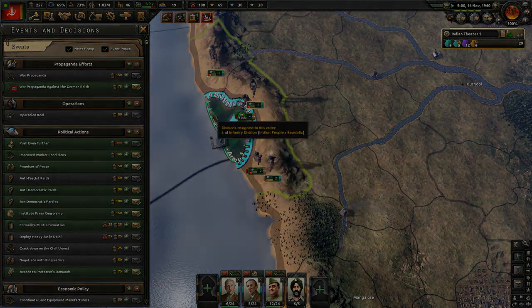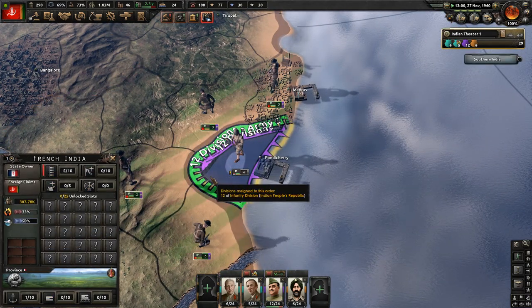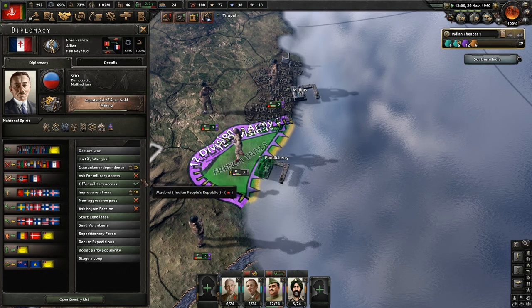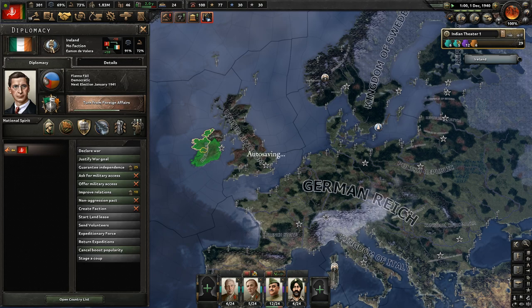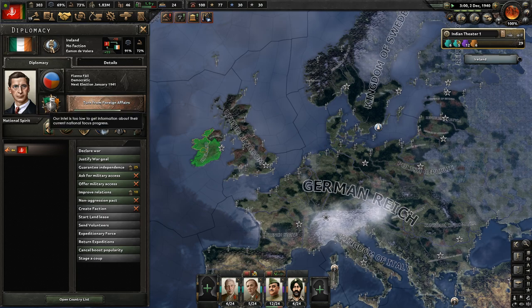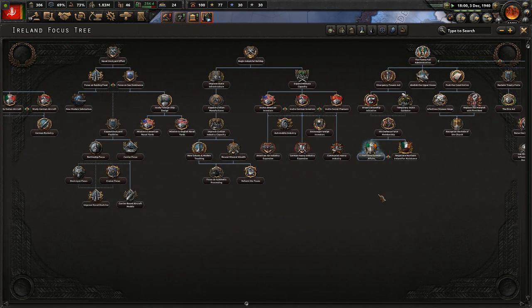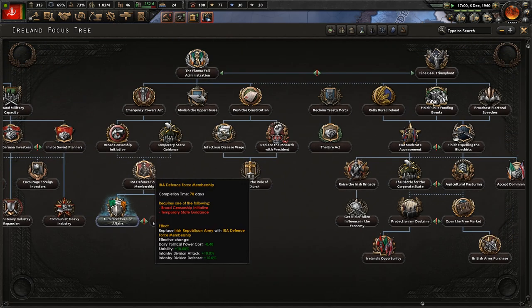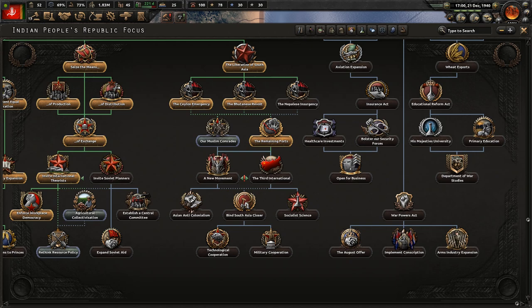Soon we're going to win that war. I did hesitate to go on and attack the French port because of the whole Allied faction thing, even though it's such a tempting target. The one possible thing I was missing is that because this would be done through the decisions menu, it might not count as a declaration of war against their faction, so France might not be able to call in the rest of the Allies. But I was working under the assumption I'd have to fight the Allies as a whole, and Ireland isn't ready.